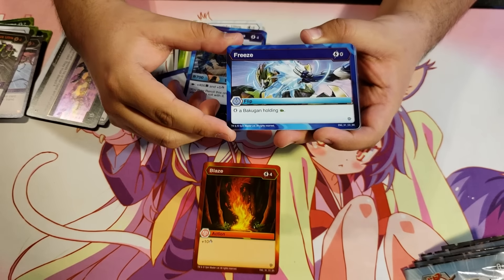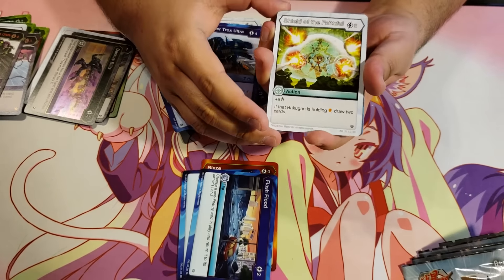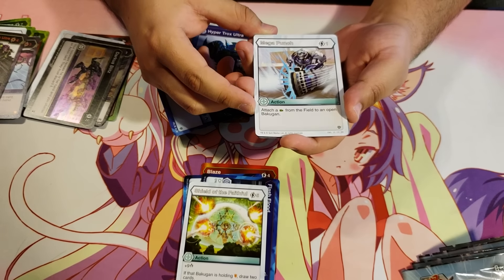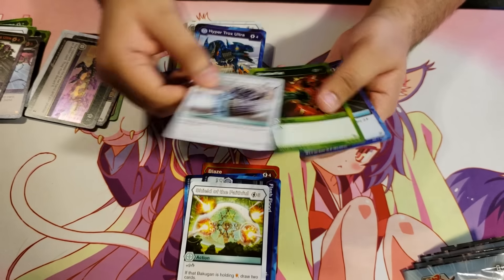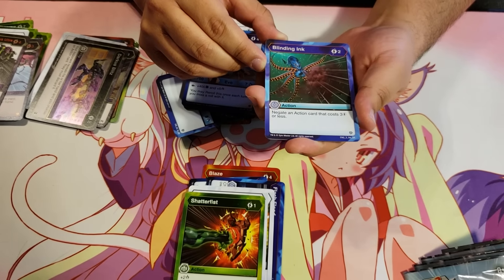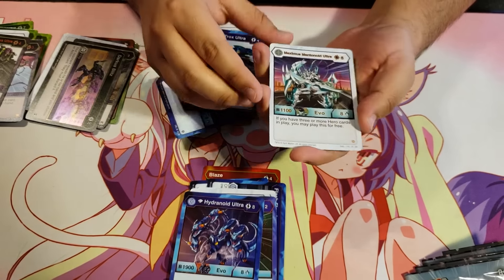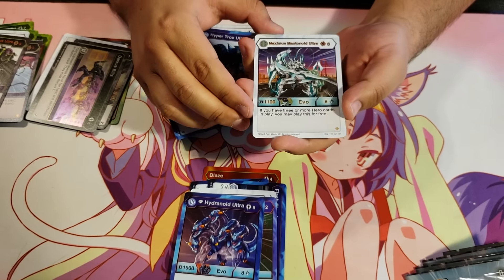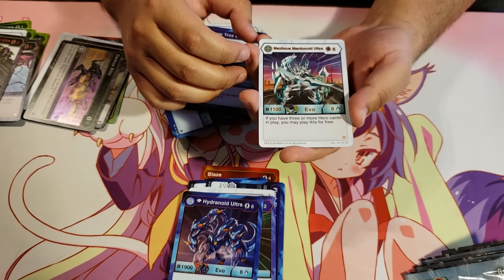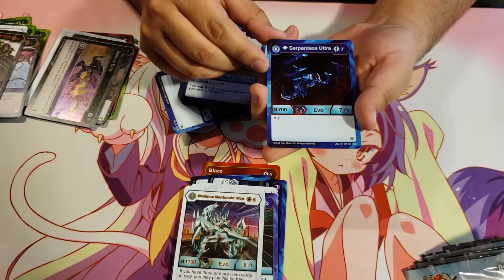Blaze Freeze for zero energy — stop a Bakugan holding a green fist. Flash Flood. Shield of the Faithful. Mega Punch for 1 energy — attach a green fist from the field to an open Bakugan. Shatter Fist. Blinding Ink for 2 energy — cancel an action card that costs 3 energy or less. Diamond Hydranoid Ultra. Maximus Mantanoid Ultra Haos for 6 energy, 1100B, 8 damage — if you have three or more hero cards in play, you may play this for free. Then a Hex Diamond Serpenties Ultra.